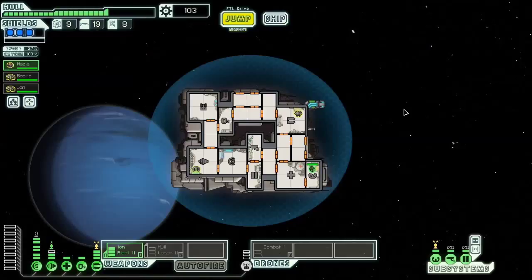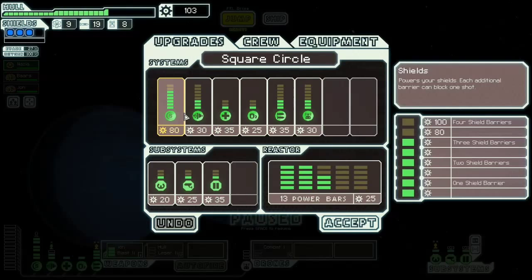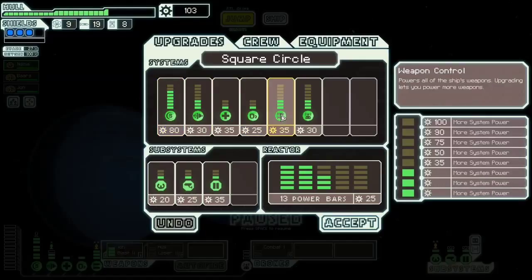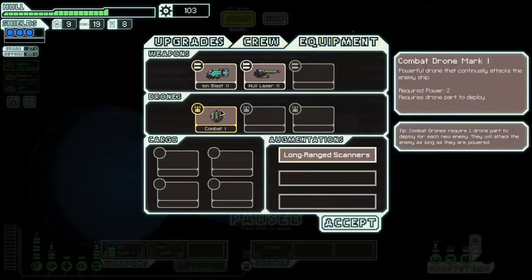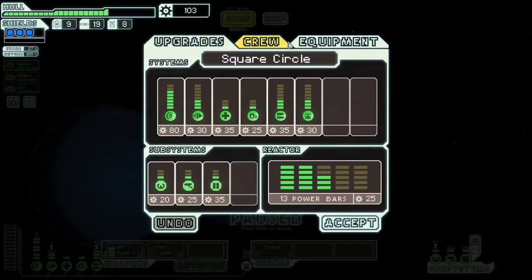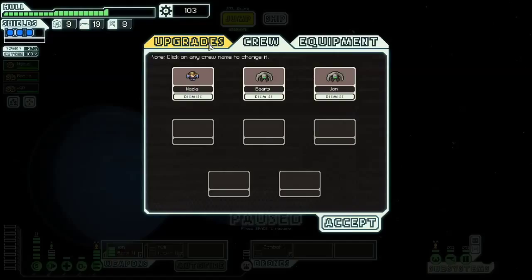Hey everybody, this is Way2Fail back with more FTL Advanced Edition Hard Mode. Right now we're in the square circle. I have level three shields and we are only in sector four. I am going for defense, defense, defense on this ship. My next goal is to upgrade my weapon control. I have long range scanners, a hull laser, and otherwise the default loadout. Getting three weapon levels will be very important for getting my hull laser to do its thing.